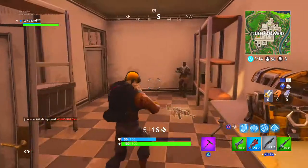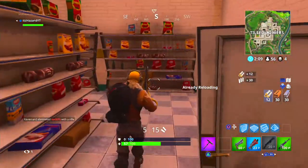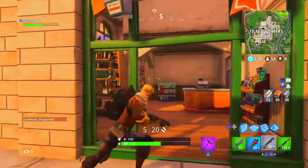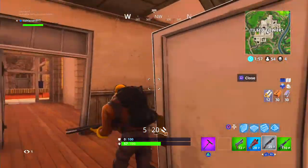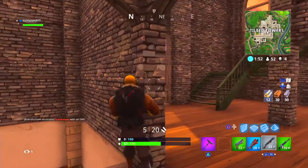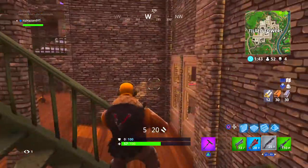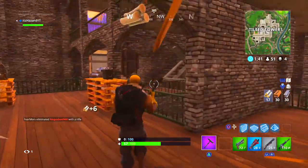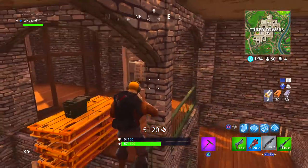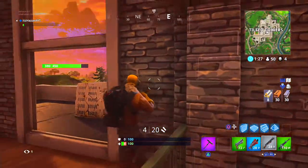That javelin-style mechanic could be too overpowered, especially if it just uses typical rocket ammo — you could aim it at a fort and get a guaranteed hit every time. What I think Epic will do instead is make you continuously aim at the target while the missile is in flight. So as the rocket is flying, you need to keep your reticle on the target for the missile to track. If you stop aiming, it'll just travel straight on whatever trajectory it's on until it blows up.